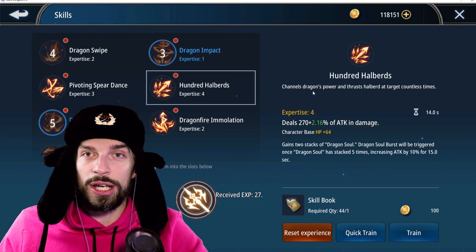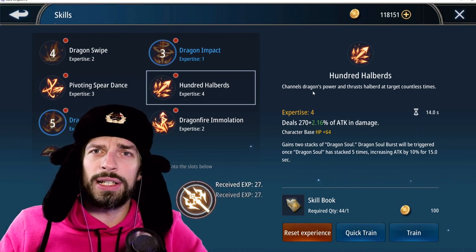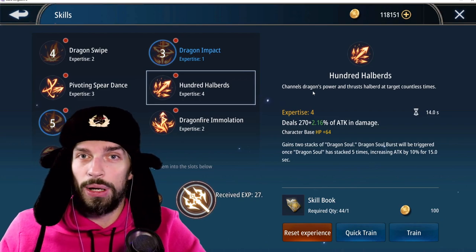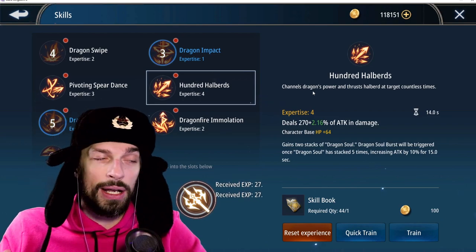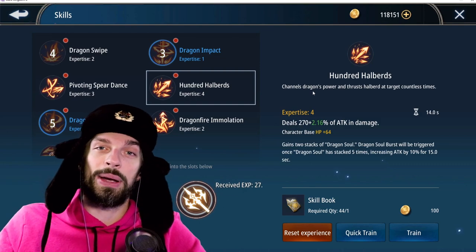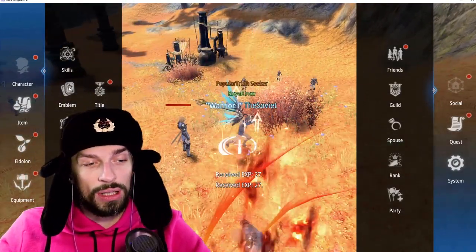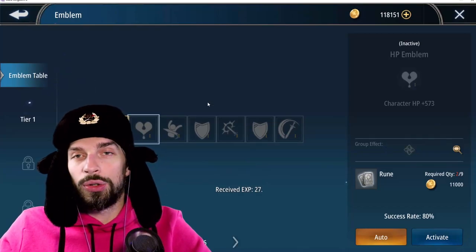You can invest those 50 books you get daily in white skills and get a lot of stat bonuses, but your skills will be weaker because you won't be using them. It's up to you. That's my personal opinion — if you don't agree, you can write in the comments and we can discuss it.